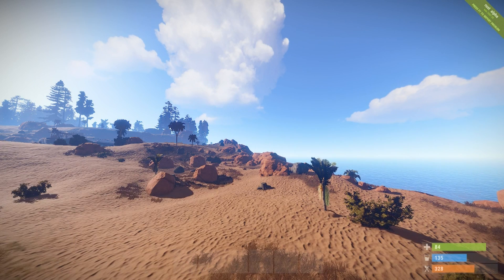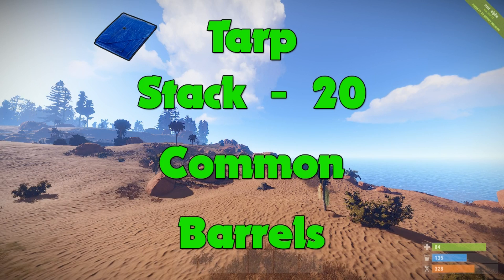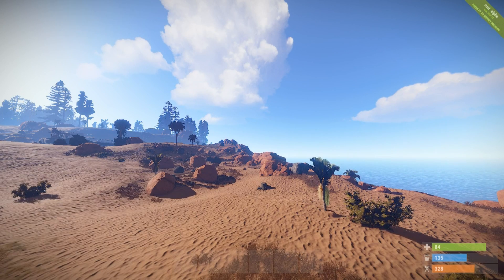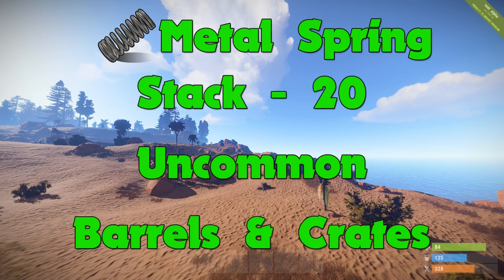Next up we have tarp. Tarp will stack to 20, it is a common item, and you will be finding it in barrels. You'll be using tarp to create water catchers and other things that hold water. Next up we have the metal blade. It stacks up to 20, it is a common item, and you will be finding it in barrels. The metal blade will be used for making salvaged axes and pickaxes among other things. Next we have the metal spring. It will stack up to 20, it is an uncommon item, and you will be finding it in barrels and crates. You'll be using the metal spring to craft guns.